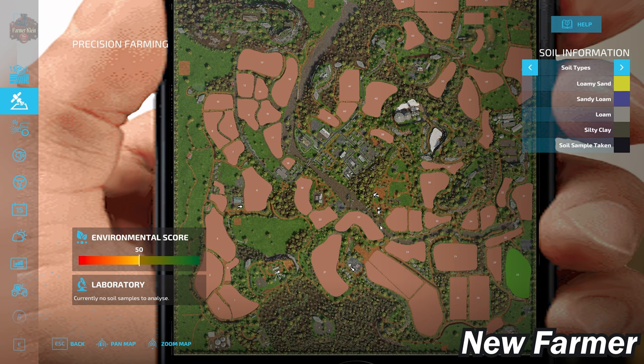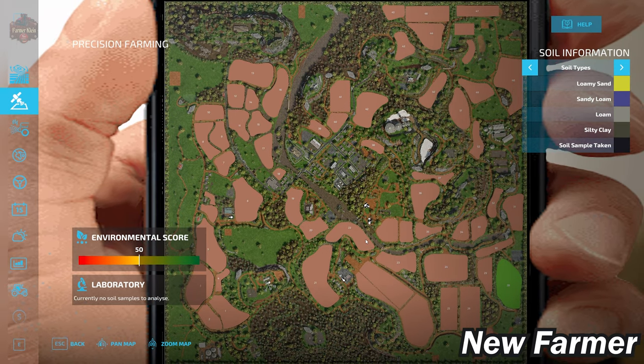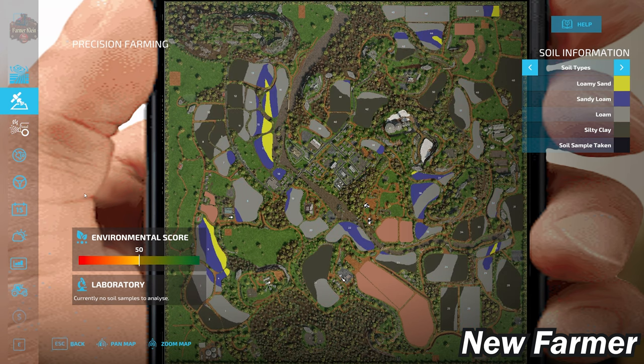Let's jump back up here to our Precision Farming soil map. This map is making use of the generic soil map. We've got quite varied levels of soil on these fields — to the north we've got silty clay and loam, to the west we've got all four soil types, and to the south we have more loam and silty clay with a little bit of sandy loam mixed in. Our starting fields are located right here, and they are technically not fields, which is why we don't have any soil map showing up for those.